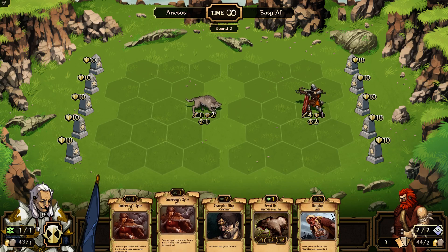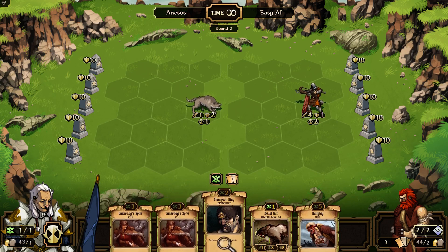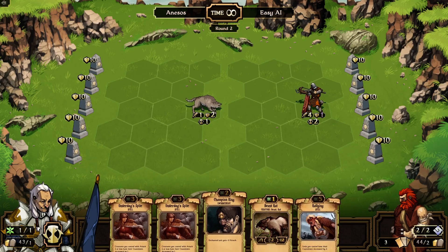I'm starting to know some of the cards. This guy helps reduce cooldown on some people; this gives plus attack. You can click on any of these to find out. So, Champion's Ring — it's an enchantment, not a creature. You enchant another creature, so if I put that on here this guy would actually attack for three, but I need two points to do that.